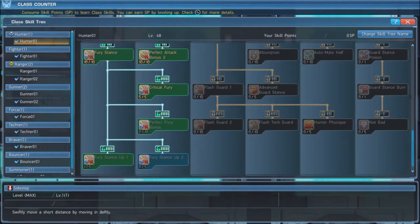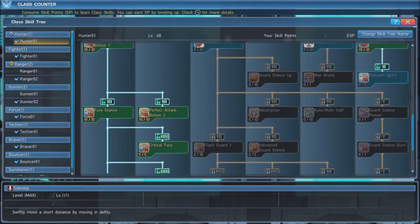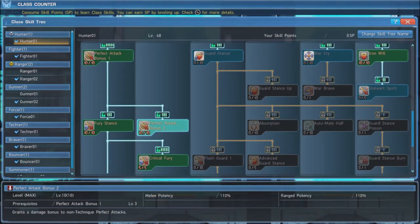Fury Stance is an essential part of our build. Maxing out every component of Fury Stance will grant us a ranged damage bonus while also granting a 25% increase in critical hit rate. Next, putting 3 points into Guard Stance will give us access to the skill Automate Half, which we will max out. This skill makes us automatically use a potion when we drop below 50% HP. Lastly, max out Iron Will and Stalwart Spirit, which together grant a 75% chance to survive a fatal blow with 1 hit point, and when you do, grants 15 seconds of invincibility to give you a chance to heal before getting injured again.